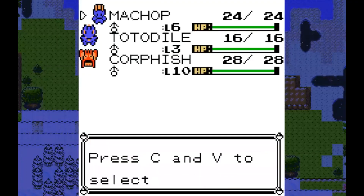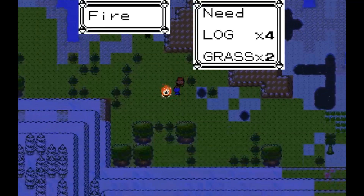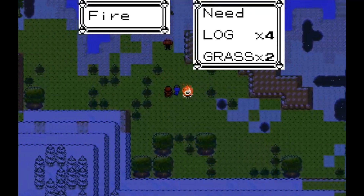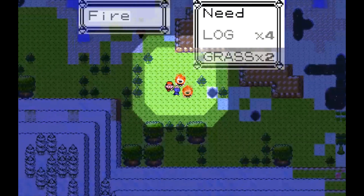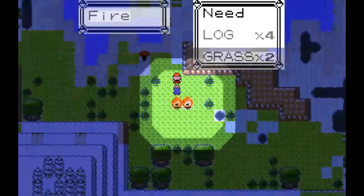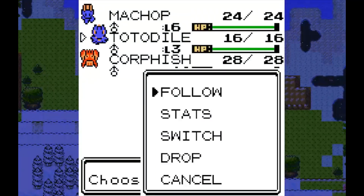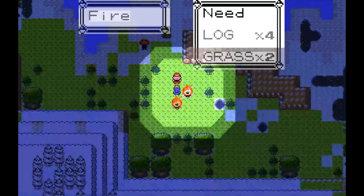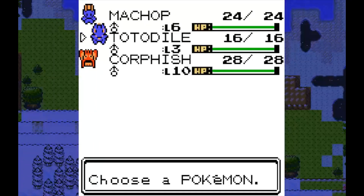Let's use Build with Machop now and build our campfire. It's nighttime now. I've heard that ghost Pokemon can come and ambush you in the night, so we need a light source. Now we have our light source. I'm not sure how to put Machop away after he's in build mode, so let's just ask Totodile to follow us again.